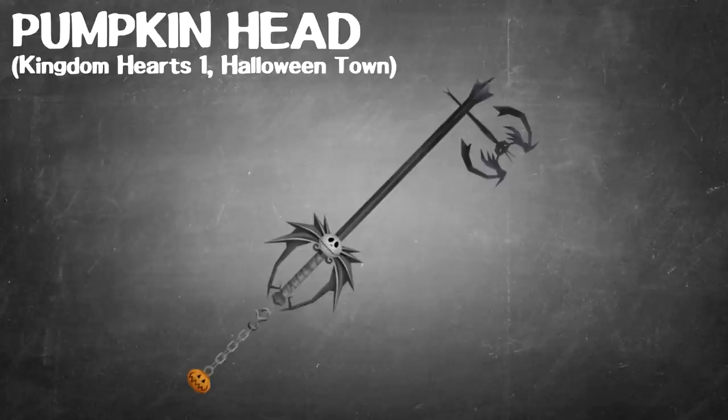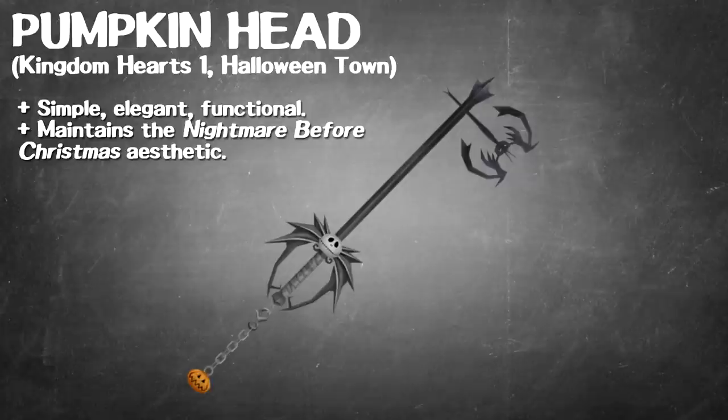I included this one because it's one of my personal favorites — this is the Pumpkin Head from Kingdom Hearts 1. Like the Oblivion, I feel like this is a very functional Keyblade. It's simple, it's elegant, it maintains the shape language, and it being a very spindly Keyblade not only makes it unique, but also sort of harkens to the style of the architecture you'd see in Nightmare Before Christmas — the sort of look of iron fences in that film. It's consistent with the shapes used by this Keyblade. It's simple, it's on point, it's elegant — I like it. This one gets a pass.